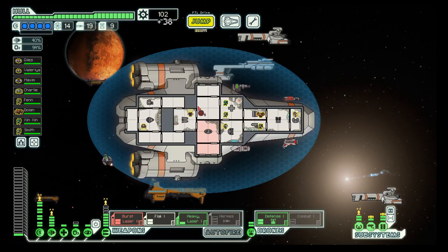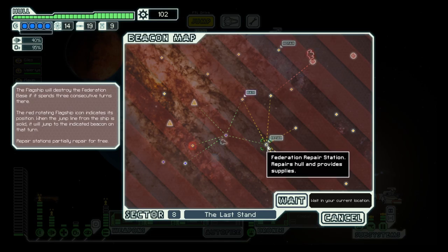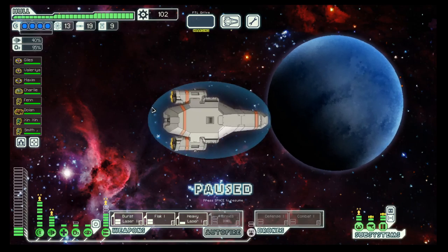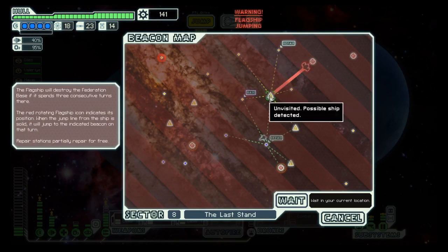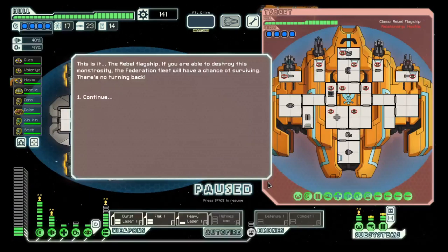Still no damage, and all healed up. Nevertheless we go to the repair station because we will get some other good stuff. And then let's head over here and start our boss fight.